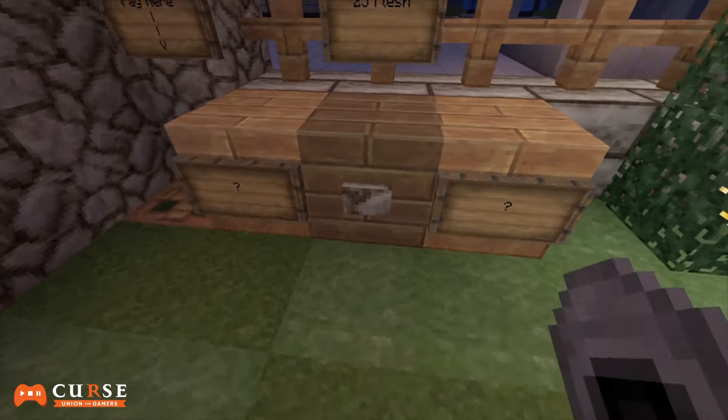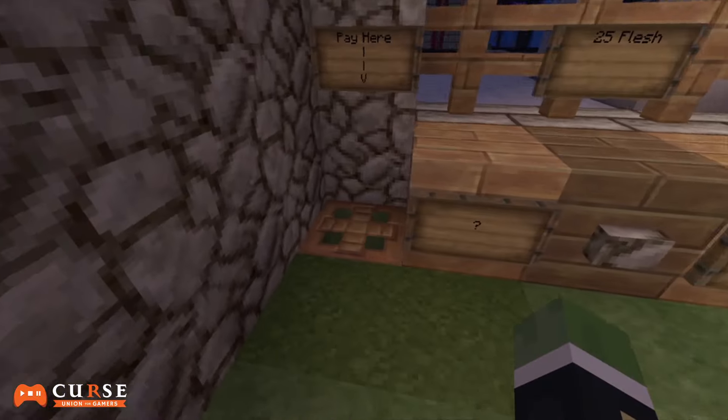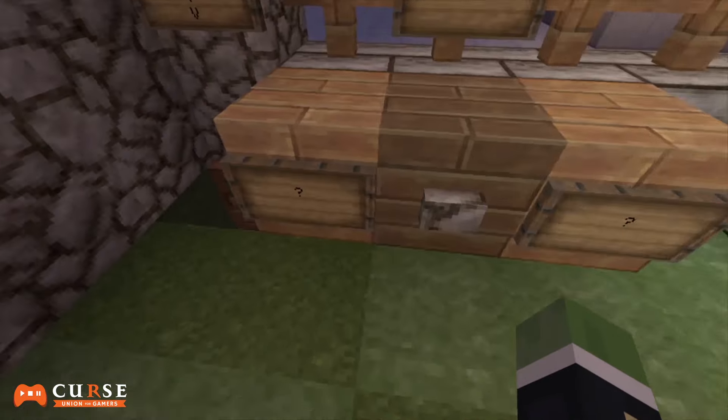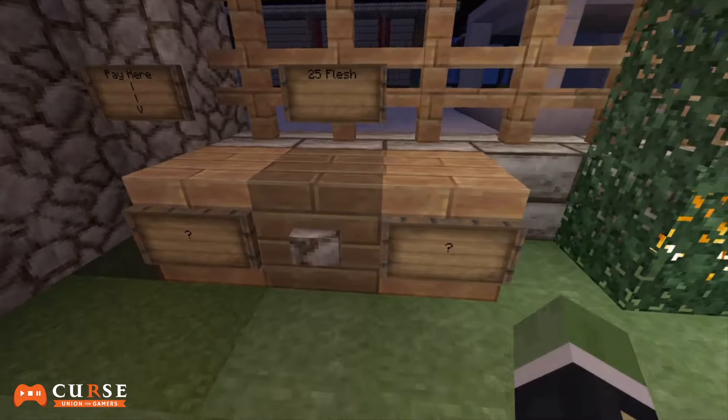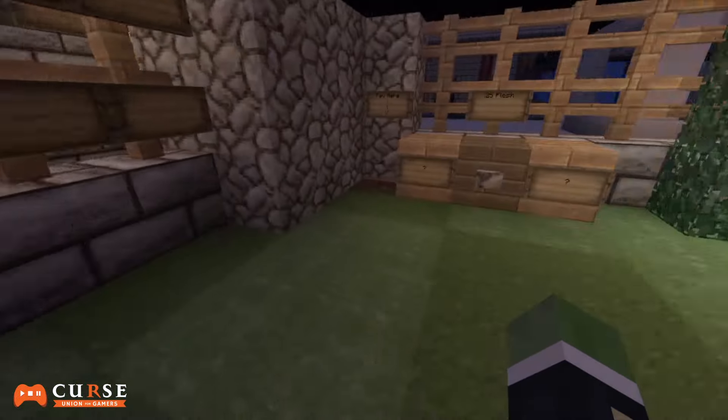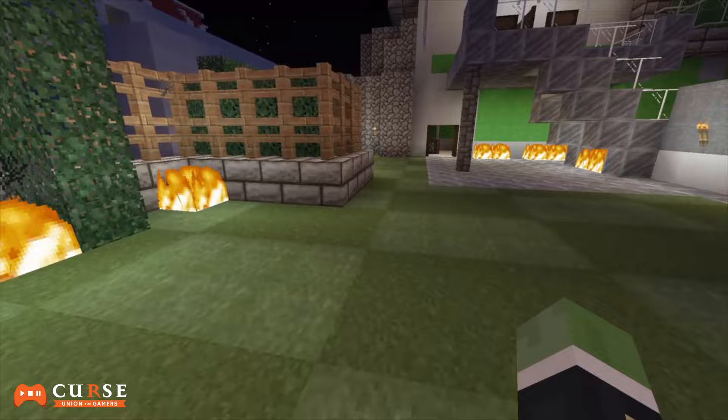Actually, here is the mystery box — that's perfect that he incorporated that. You just pay 25 flesh and you pay by putting it inside the cactus here, which falls into the hopper. I don't think that actually has any automation either, but you basically press the button and you'll be able to get a random item.